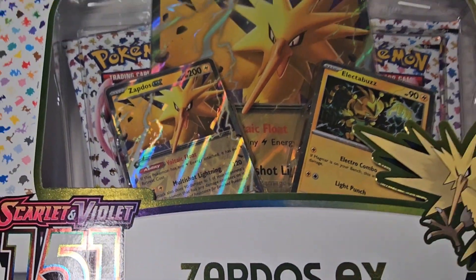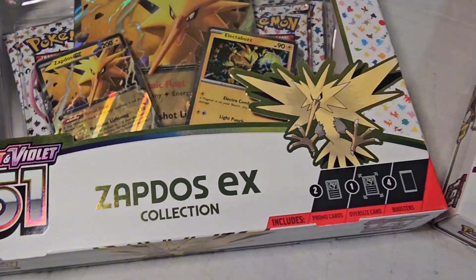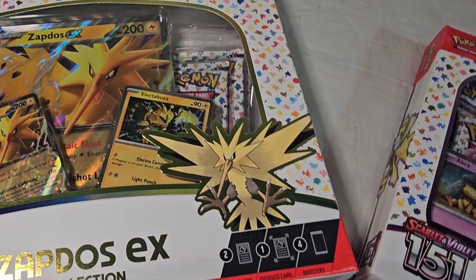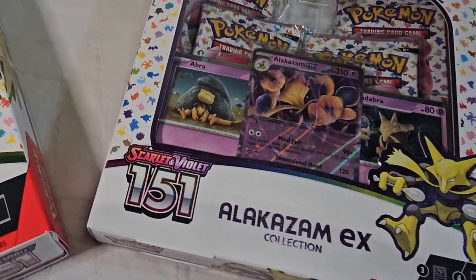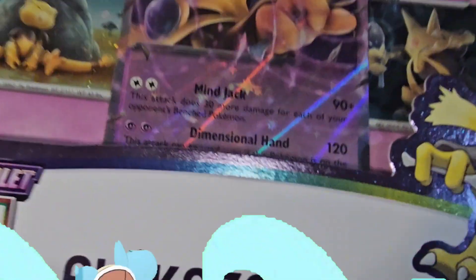In today's video, I open up Pokemon's newest set, Scarlet and Violet 151. I open up a Zapdos EX collection and an Alakazam collection. What can I pull? Stay tuned to find out.